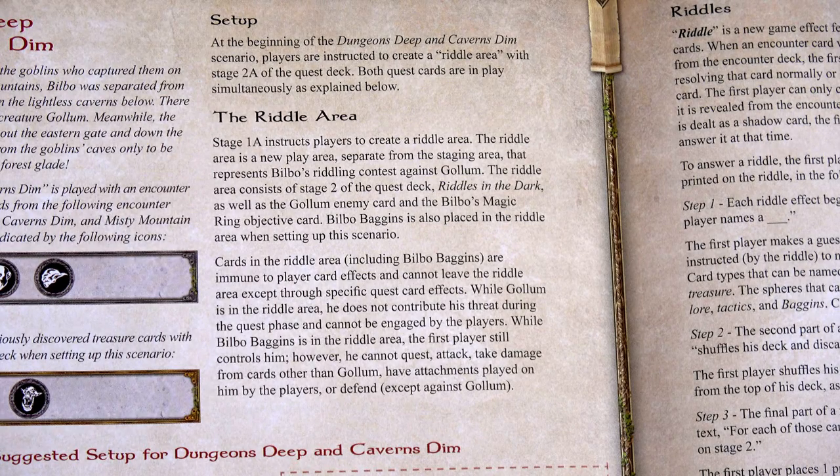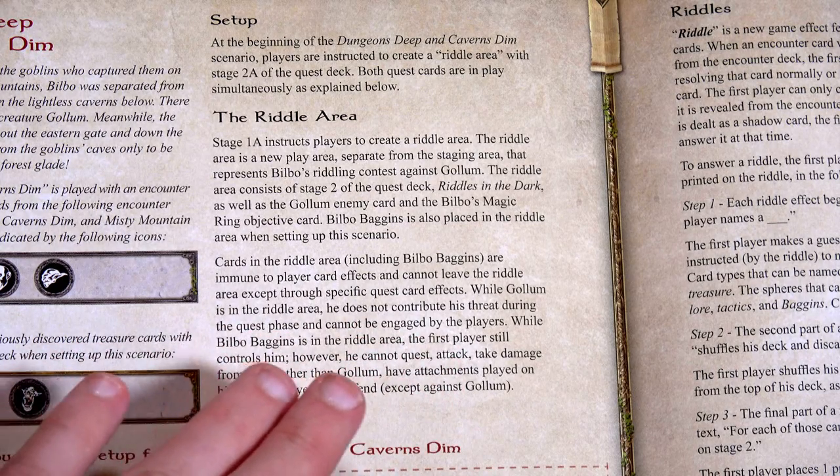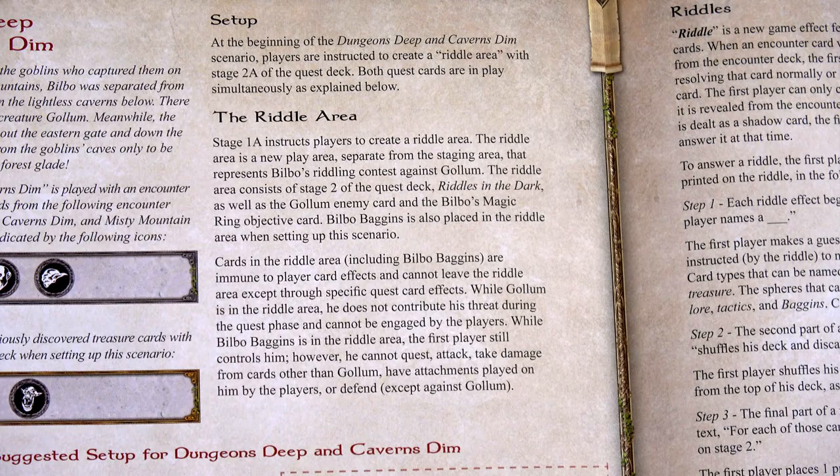Cards in the Riddle Area, including Bilbo Baggins, are immune to player card effects and cannot leave the Riddle Area except through specific quest card effects. While Gollum is in the Riddle Area he does not contribute his threat during the quest phase and cannot be engaged by players. While Bilbo Baggins is in the Riddle Area the first player still controls him, however he cannot quest, attack, take damage from cards other than Gollum, or have attachments played on him.